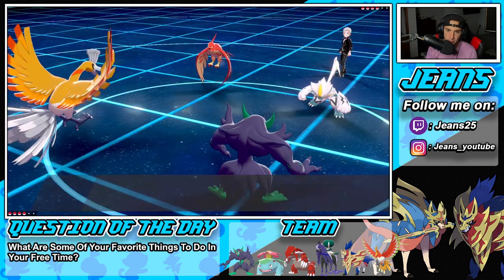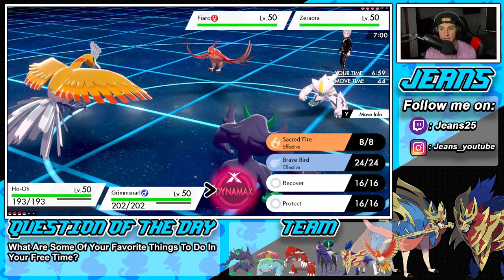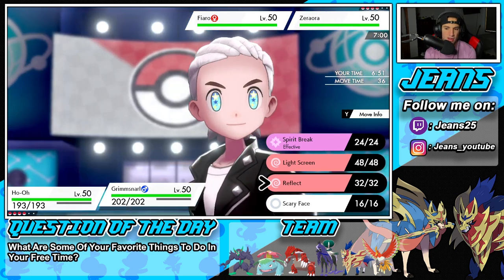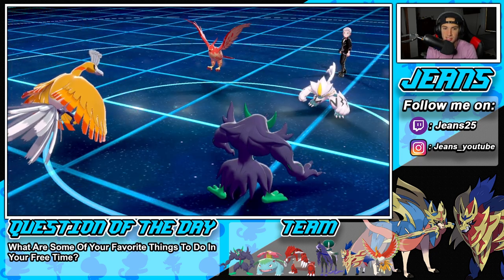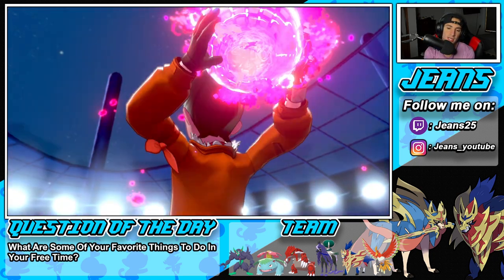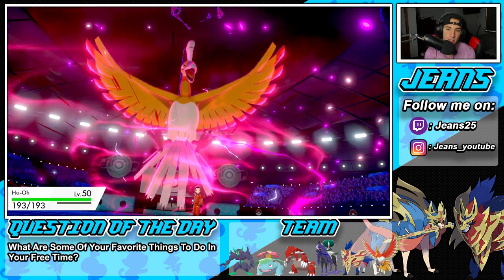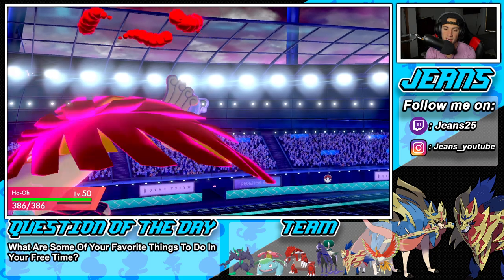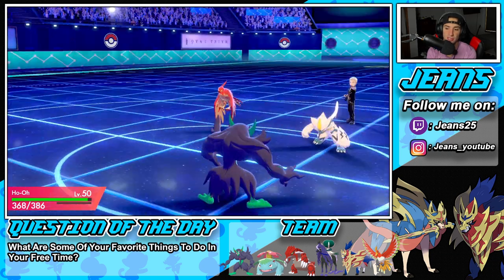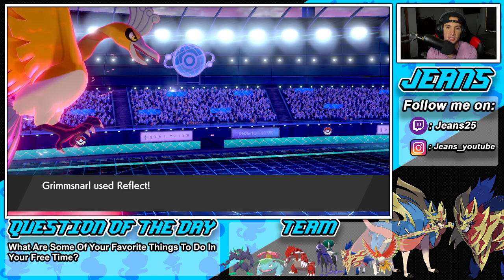He's going to go with Zeraora alongside Talonflame for speed control. I think I'm just going to Dynamax and go Airstream. I'll set up a Reflect here — he has a lot of physical attackers on the field. Hopefully he Fakes Out the Ho-Oh so I get off this Reflect. He has a lot of options: Tailwind, Fake Out, or a Plasma Fist into my Ho-Oh, which I'm hoping for to proc the Weakness Policy. He's going to Fake Out onto the Ho-Oh slot — that's huge for us. We set up a beautiful Reflect and I'm going to drop a nice Airstream.